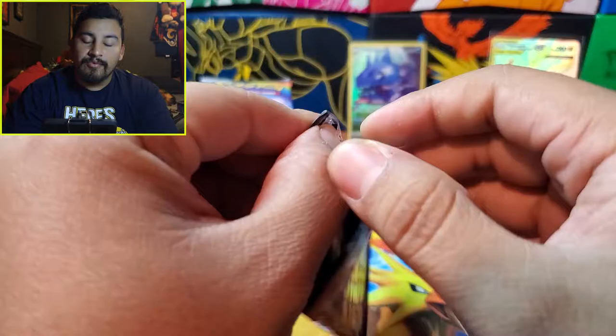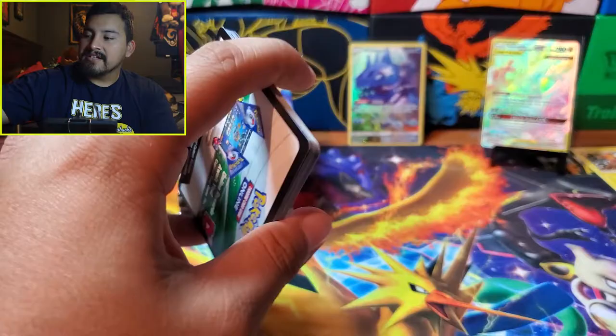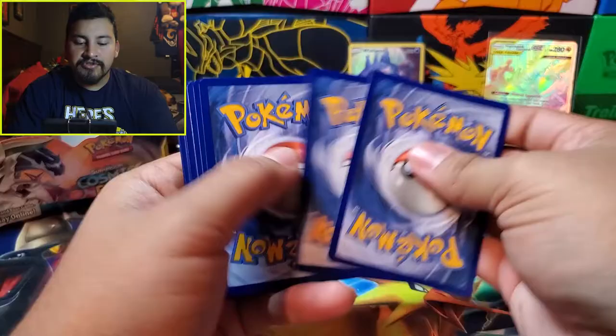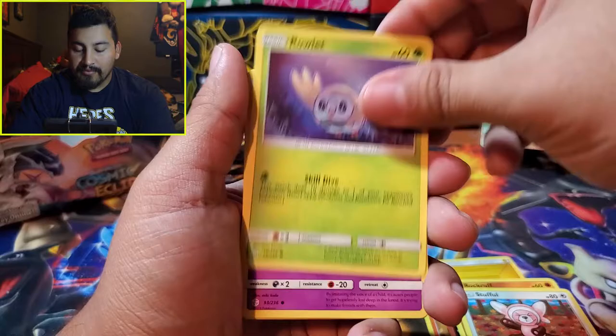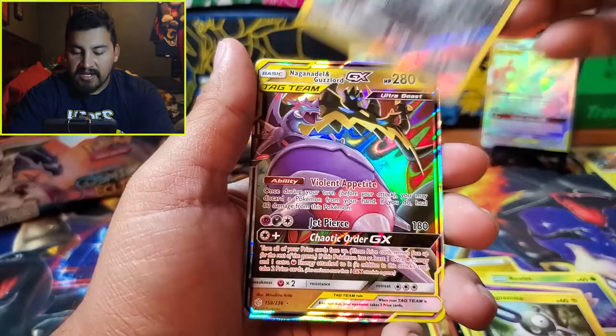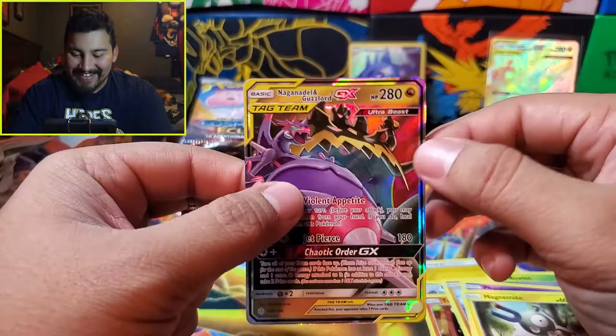Next pack — one could only hope for two hyper rares in this box. I've seen it before. Not mad at this code card, it's a really nice, beautiful card. We have Lightning Energy, Great Catcher, Probopass, Torkoal, Rockruff, Stufful. Reverse is a Probopass, nice uncommon. The rare is another Naganadel and Guzzlord GX — regular artwork.